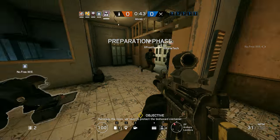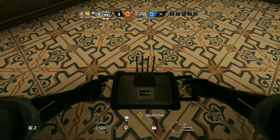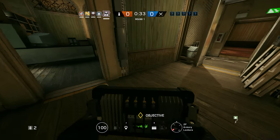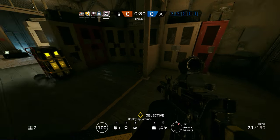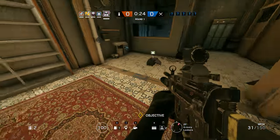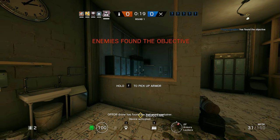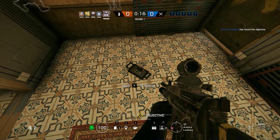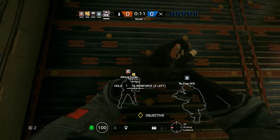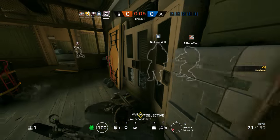Barricade the room. We need to protect the biohazard container. It's around. Jammer ready to artifact. We're going to jammer. In the middle of this room, I'm going to be able to grab some equipment on the ground. I'm not sure what's happening.